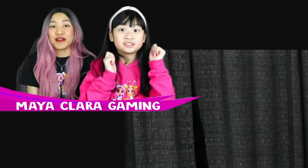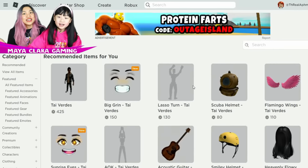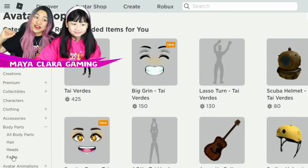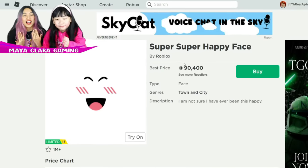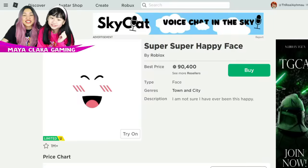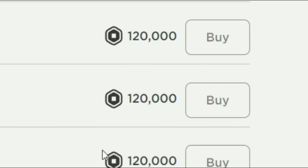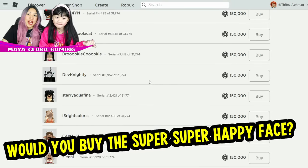So now all we need is the face, and this part is where we're going to spend a lot of Robux — Roblox faces are quite expensive. Everyone knows how much the super happy face costs. Comment down below if you have a super happy face. This one's a favorite — I want to get it. It's literally $900, besties. Comment down below if we should buy it. Some of them are going for $100,000. Comment down below, besties, if you would buy this super happy face.